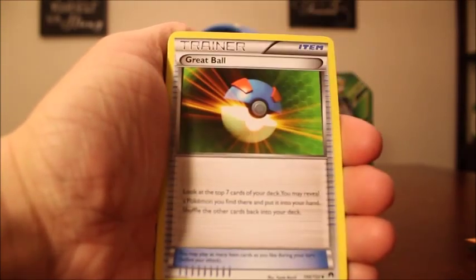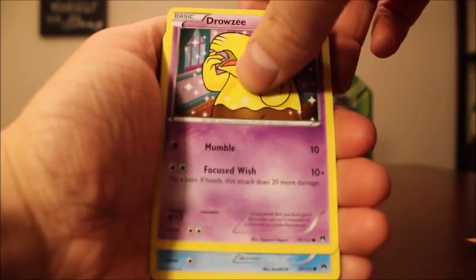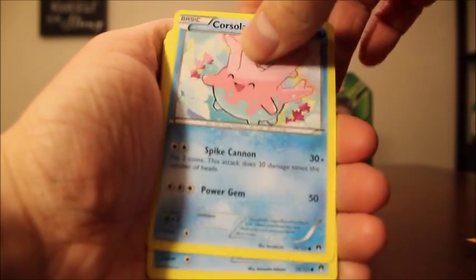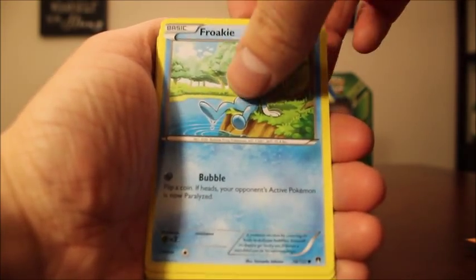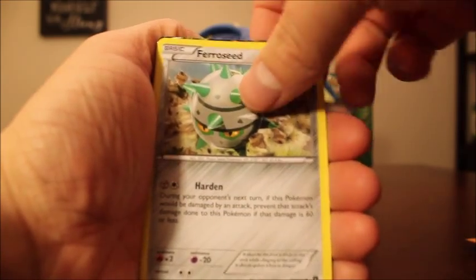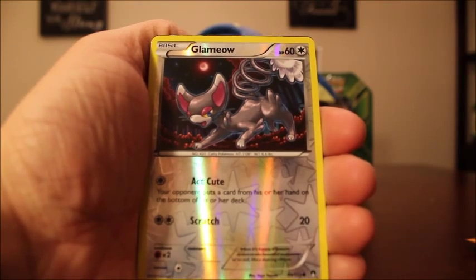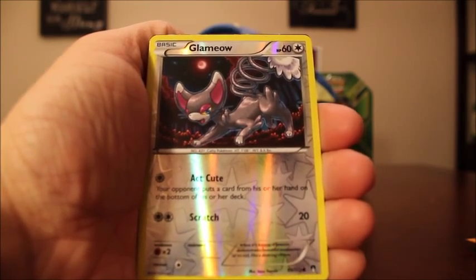To start off this video, we have Heatmore, Grapeball, Reverse Valley, Drowzy, Corsilla, Froakie, Ferro Seed, Electabuzz, and the Reverse Holo is going to be Glamio — and that's just a common.